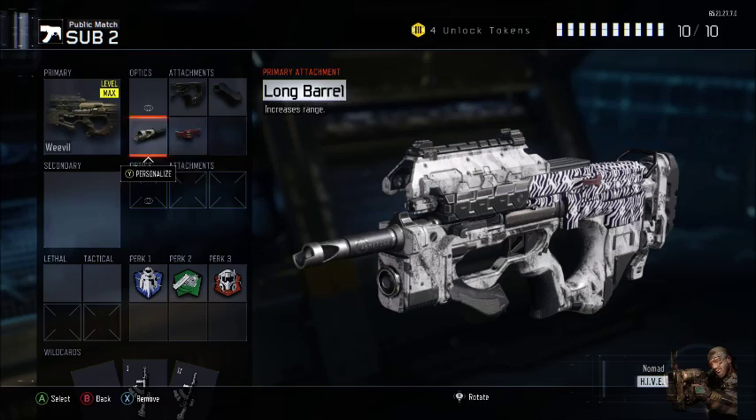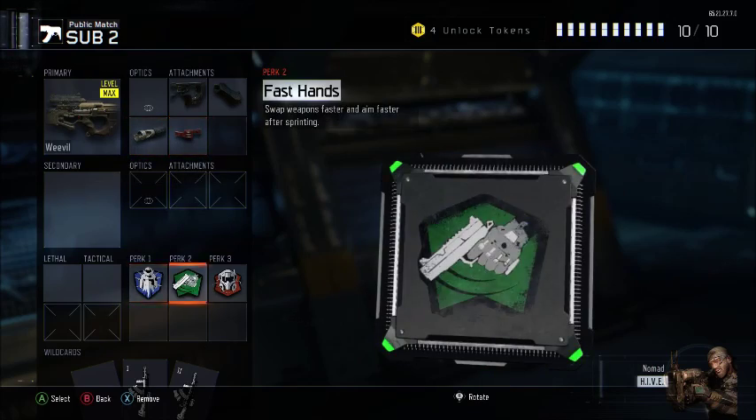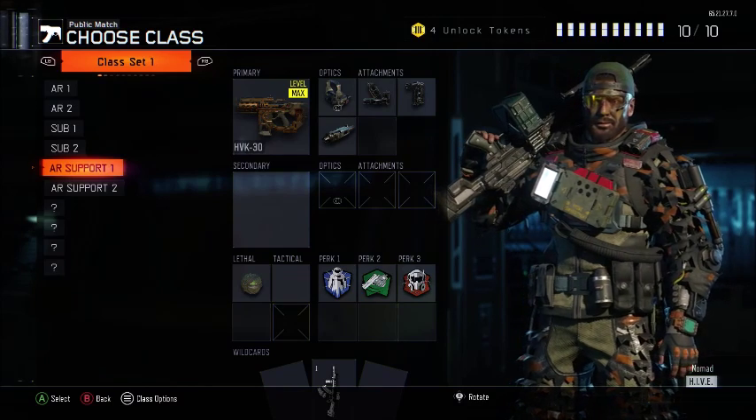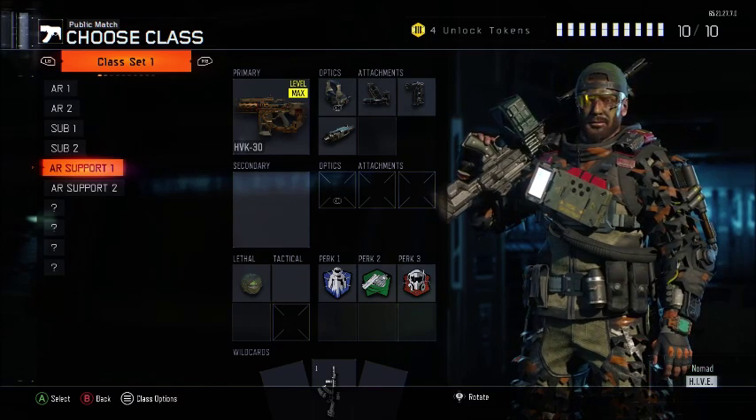Second of all I like to run the Weevil, which is actually an extremely good weapon - you can see my first class there. I use it to get a lot of nuclear games. That's just what my personal favorite nuclear gun is.